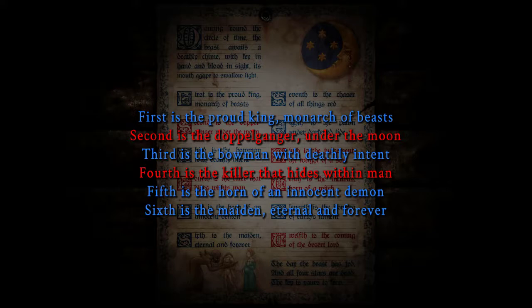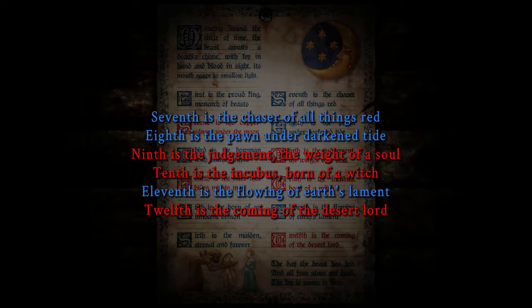Innocent demon. Okay, sixth one — Virgo. Is the maiden, and yeah — eternal and forever, Virgo. Seventh month is the chaser of all things red, which is Taurus. Eighth one is also blue and it is the pawn under the darkened tide — Pisces. Oh yeah, yeah. Ninth one is red and is the judgment, the weight of soul — so that's Libra.